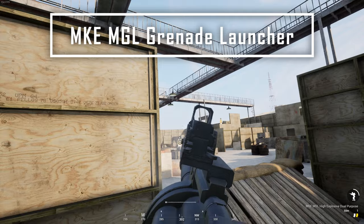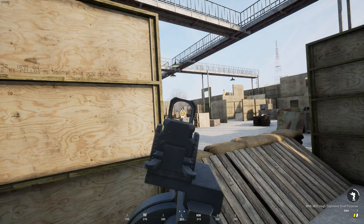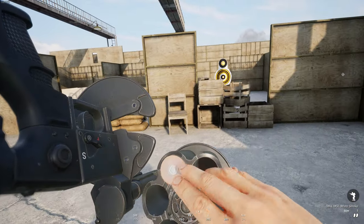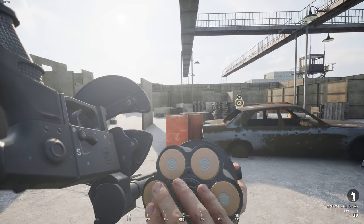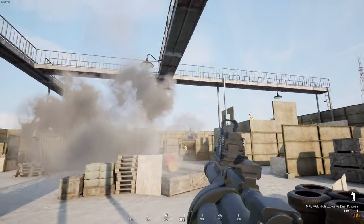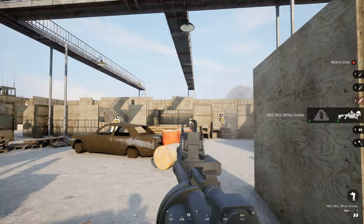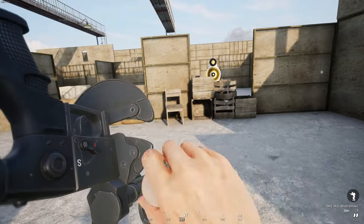The MKE MGL Grenade Launcher is something that might be causing some controversy. One cool thing is you can load individual rounds into the rotating chamber, and the full reload animation is pretty cool — they did a good job with that. The real problem is the sustained grenade launching potential with this weapon, especially if you've got an ammo bag nearby. This might be something they'll have to balance. Honestly, I didn't run into too many issues with it in full matches, but it was a topic being talked about quite a bit between other players during the PTE this past weekend.